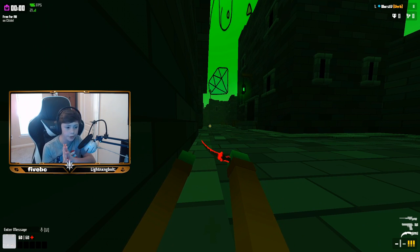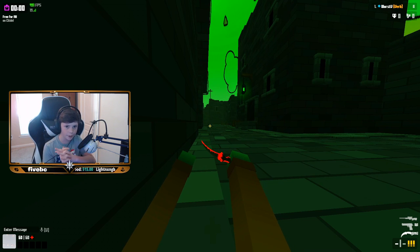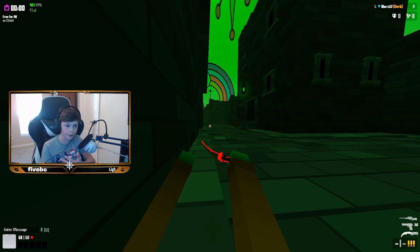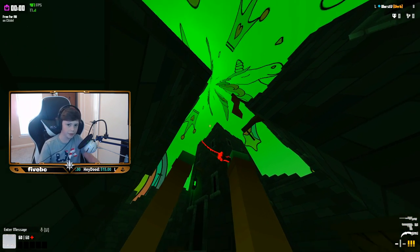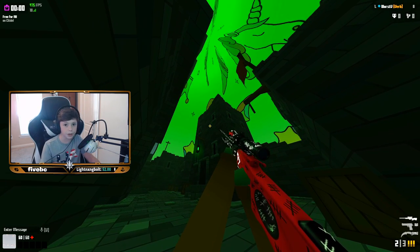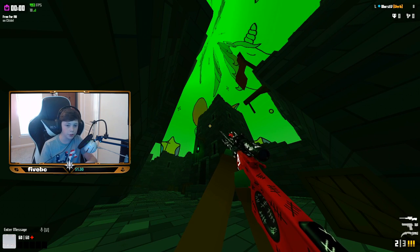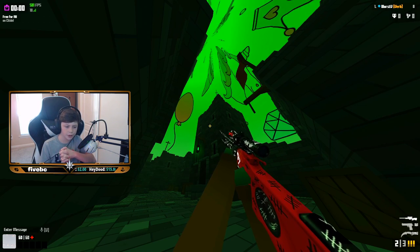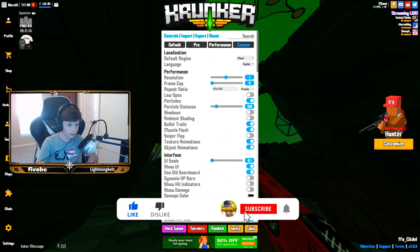What's going on guys, it's worth here with another video. Today's video is the settings video you've all been asking for. I'm gonna be telling you my settings — they'll be in the description. As you can see on my screen right now, my sky looks insane. Go use the Worst Mod, just go to mods and type in 'Worst Mod.' Give it a like, join the Discord down below, subscribe, and follow me on Twitter, Instagram, and TikTok.